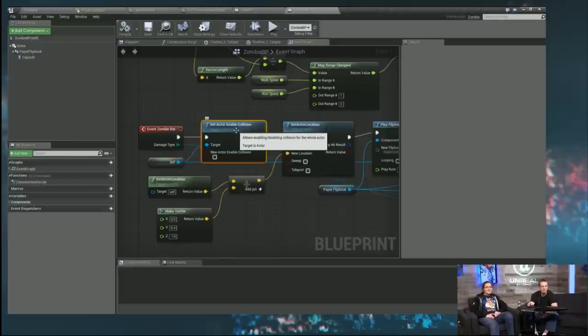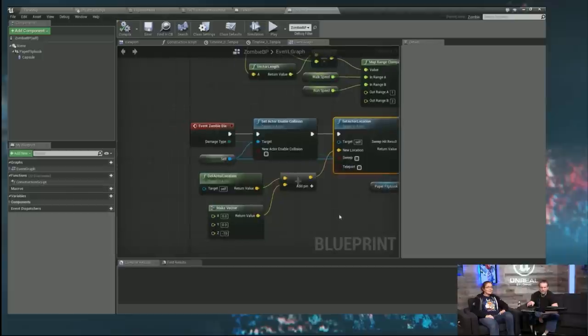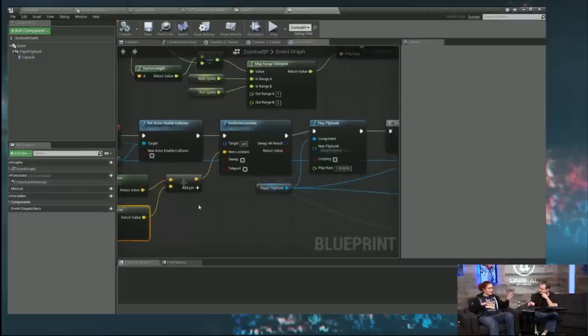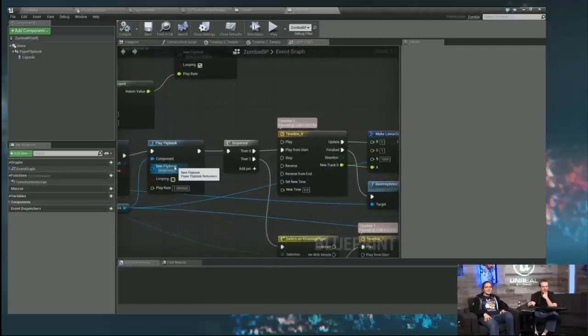We turn off its collision so that missiles won't continue hitting a zombie who's already died and have him act as a wall. Then I moved his location down by 10 units to avoid Z-fighting — otherwise a dead zombie appears at head height for living zombies. So any time a live zombie walks over a dead zombie, the dead zombie always renders at the bottom.